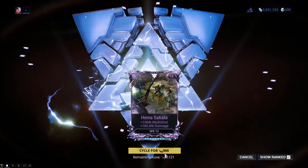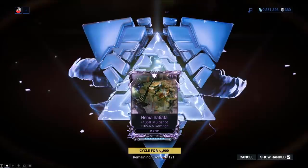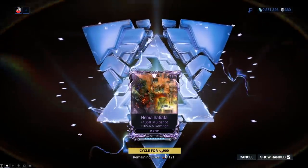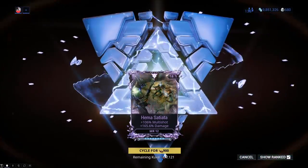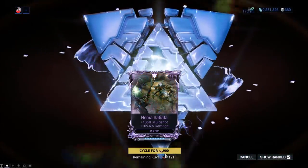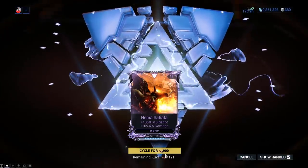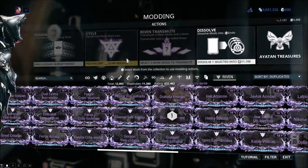Kuva is a resource obtained from several sources — survival missions, Kuva Siphons, the daily Sortie, and more. In order to roll Rivens you need a lot of Kuva. The price goes up exponentially with each roll but caps out at 3,500 Kuva once you've rolled seven or eight times. For example, rolling this Gram right now costs 3,500 Kuva.